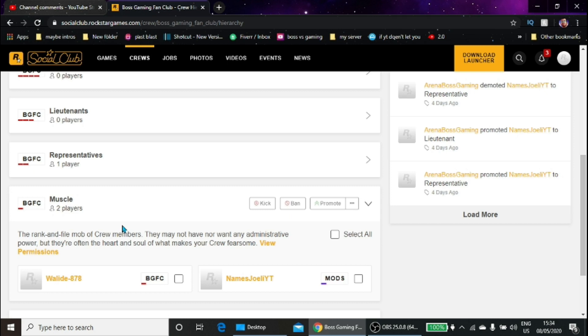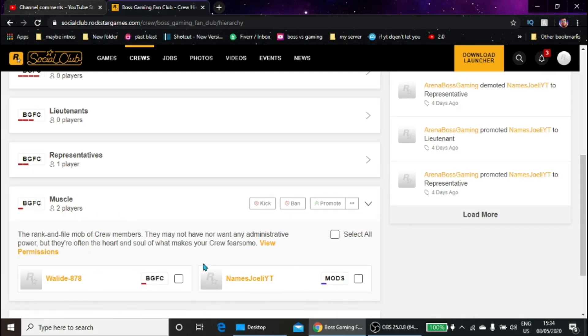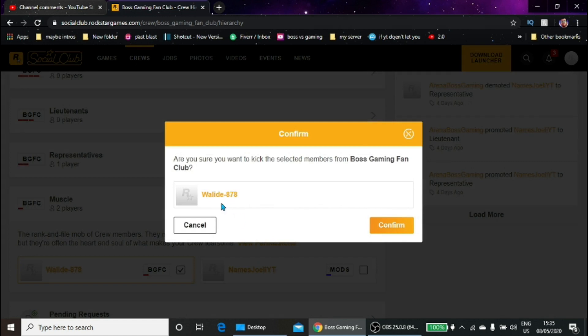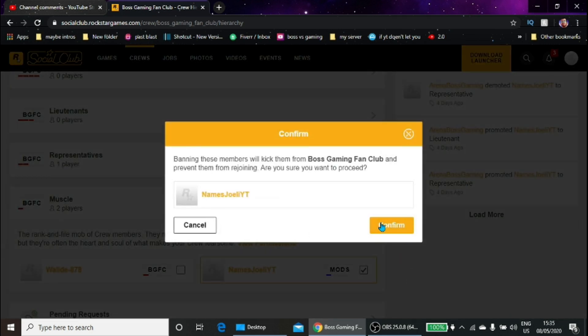In this tutorial I am also showing you how to promote, so if you want to skip ahead there's a timestamp for that. To kick or ban someone, you need to click on their square, then you can click on 'Kick' and then click 'Confirm.' I'm not going to confirm this because I don't want to ban or kick anyone who hasn't abused anything in my crew. To ban someone, you click on their square, click on 'Ban,' and then confirm.